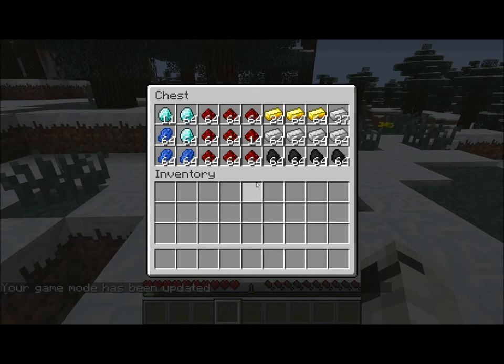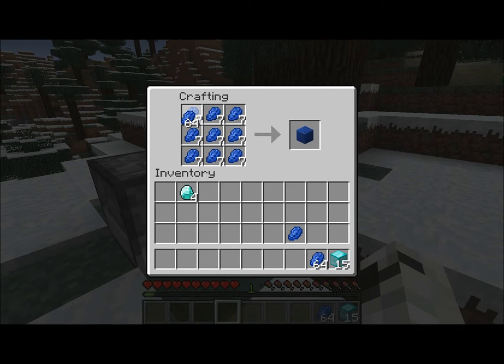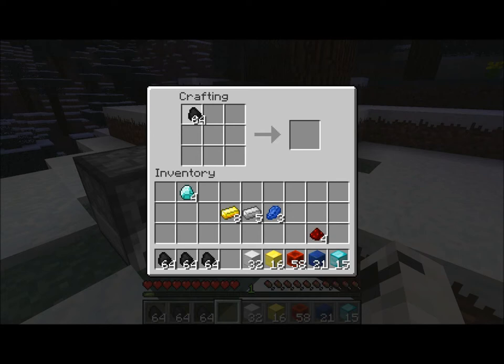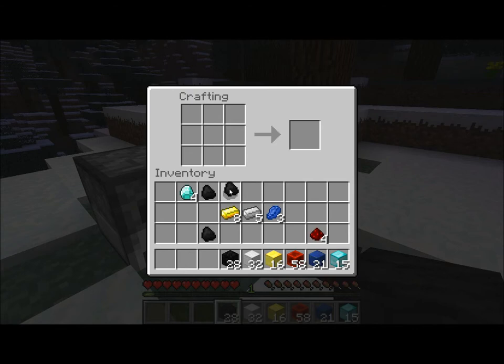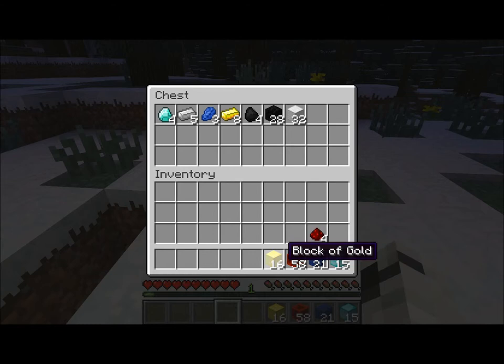If you're running out of space in your resource chest, you can always turn all of your things into blocks. As you can tell, it saves quite a bit of space.